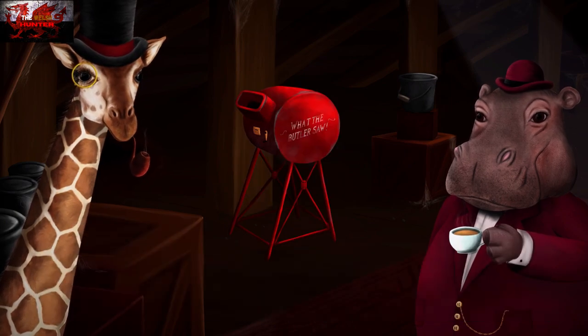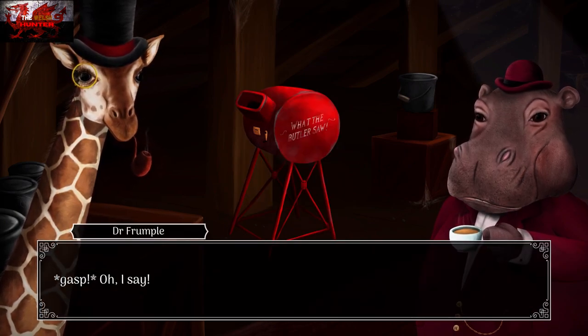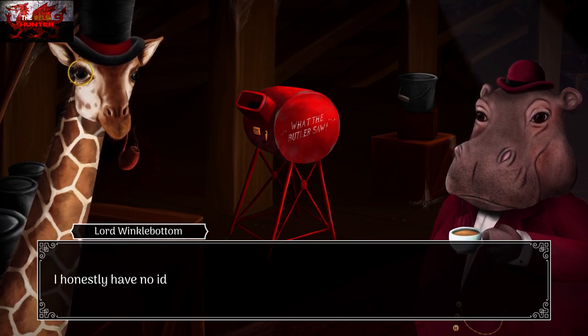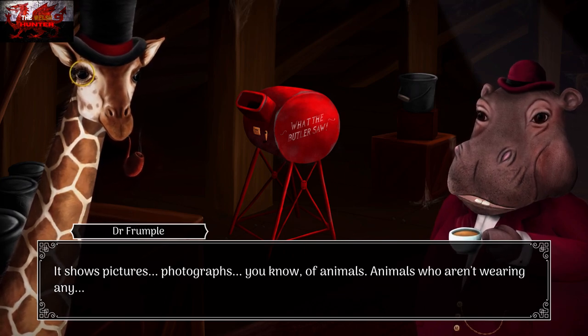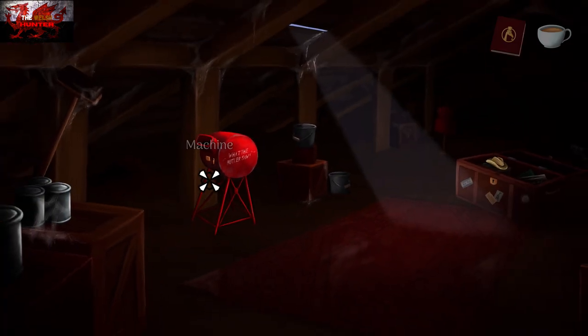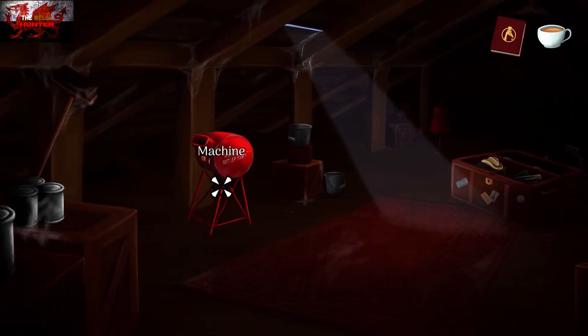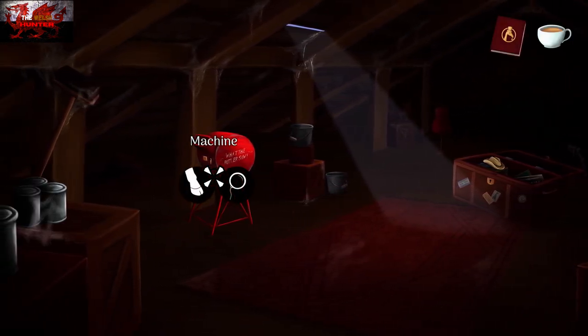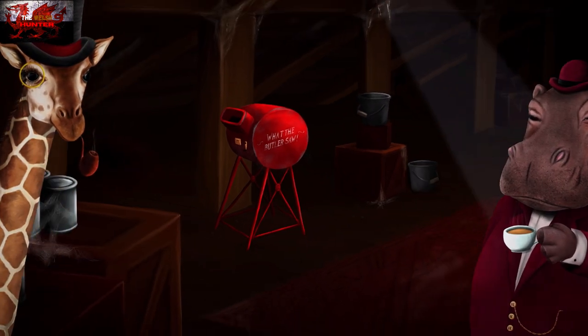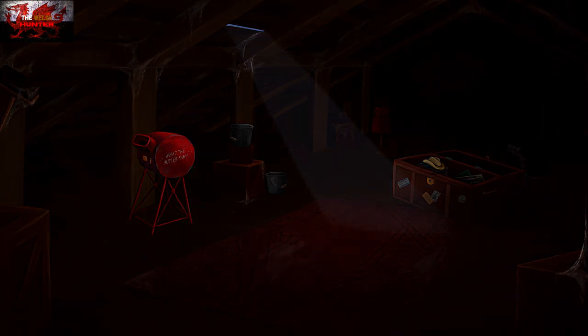Under the dust sheet is an old machine — it shows pictures. It's basically a coin-operated peep show machine. Interact with it — they're saying they need a coin. Now head back down to the drawing room.